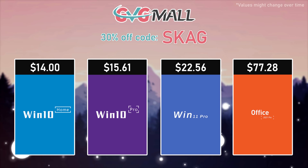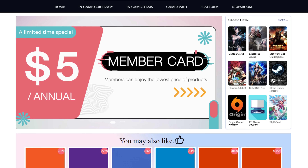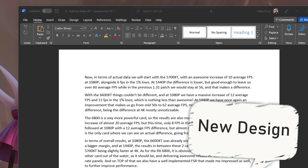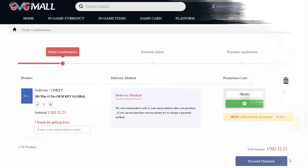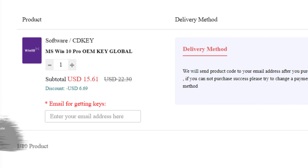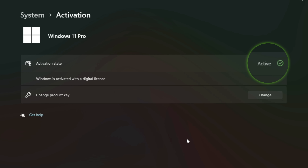Today's video sponsor is GVGMo, bringing you lots of software deals like Windows 10, Windows 11, and Office 2019 or 2021. Use my SKG discount code for 30% off — getting a Windows 11 serial key for $22 and Windows 10 for only $15. Use the key in your Windows settings and you'll have an activated system.